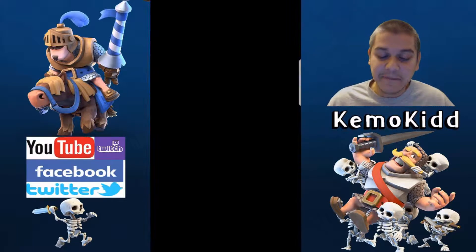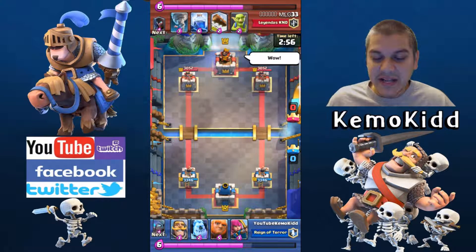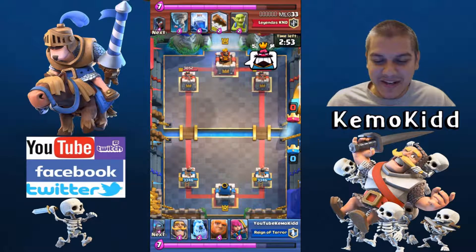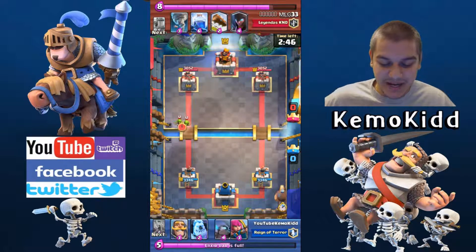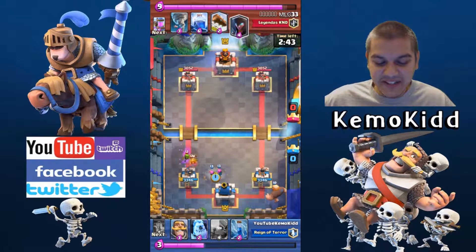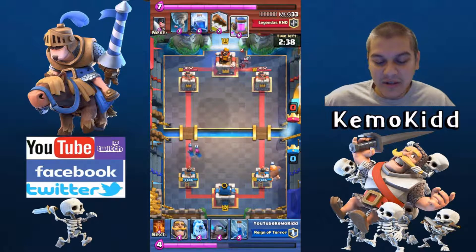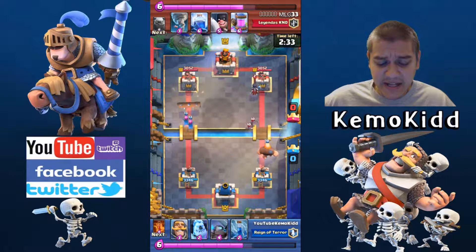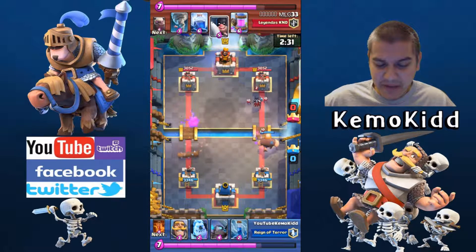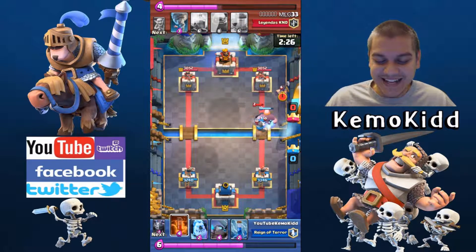Next replay — I don't know what that name is, MLG 33 is all I can figure out. For some reason he's mad already; I'm just giving him a thumbs up. Goblins come in early — I drop my Archers to defend rather than take that damage. I see a Night Witch. His Giant comes down and I drop my Knight to handle it. Then he's got his Executioner, which I really don't like going against.